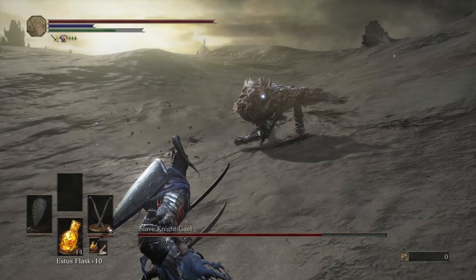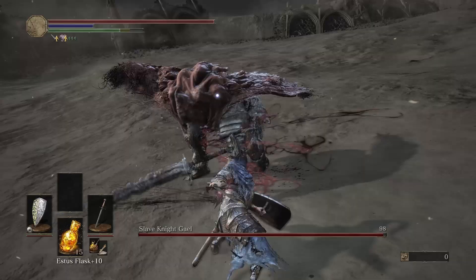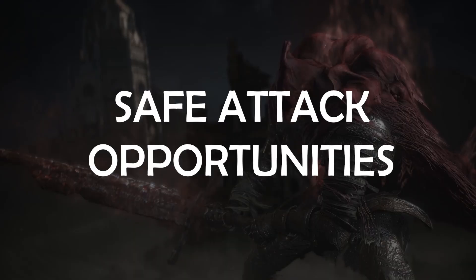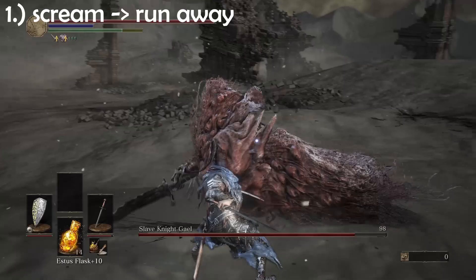When he does his side swings, not only are they very delayed, which can feel super off, but he also sometimes follows it up with another side swing. In my opinion, there is no big visual cue to tell whether he will follow it up or not. So whenever you see him do this attack, just roll and run backwards. If you are not directly in front of him, he will never follow this one up.